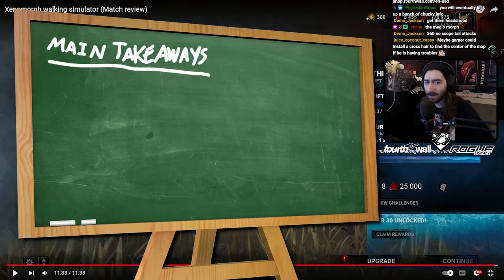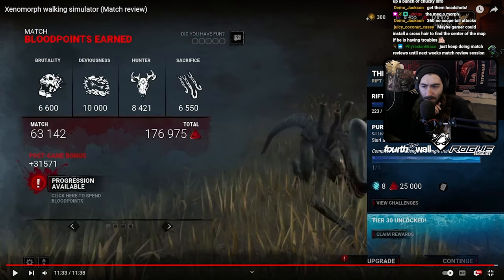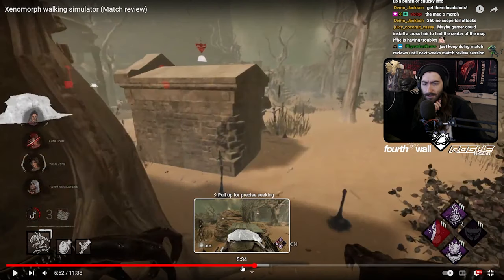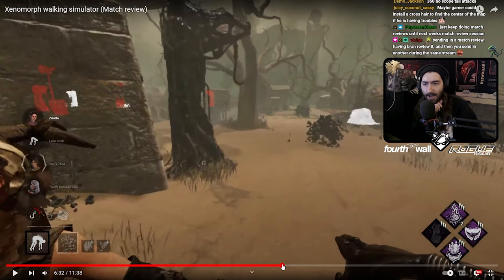In terms of your main takeaways: first, don't let Pop wind down. If you can't remember to use Pop, just use something else like Grim Embrace that goes off naturally while you're hooking people. Also — we do not use a custom crosshair in this household, because the Xenomorph already has one built in. The crosshair is right there — you just have to aim like a couple centimeters up to account for the gap, and you're absolutely good.